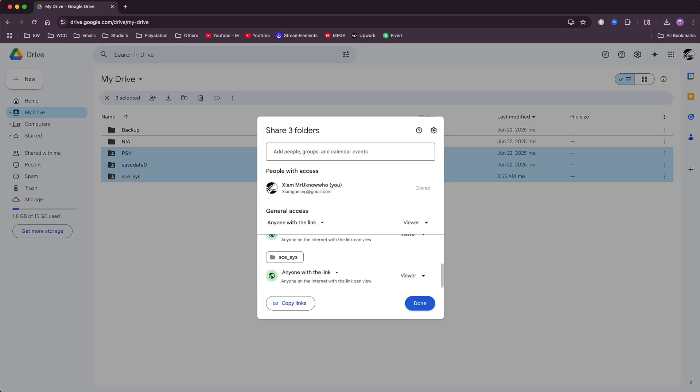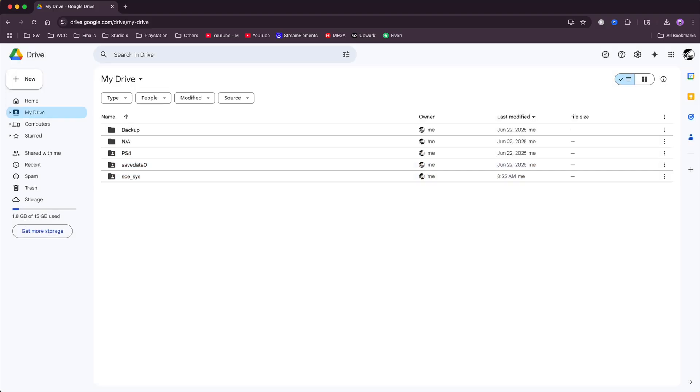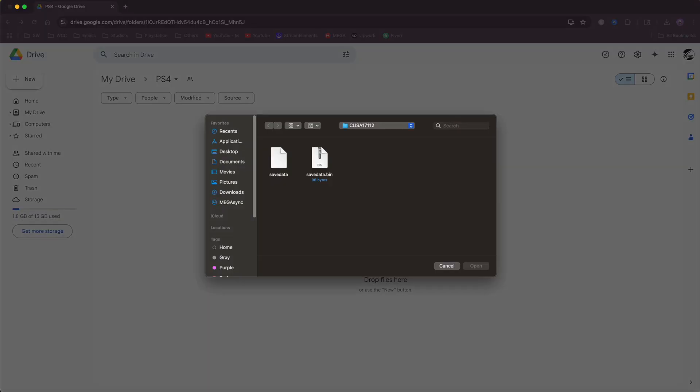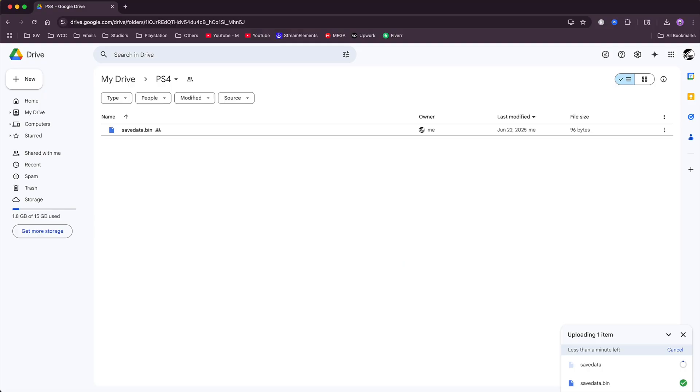At this point click inside of the PS4 folder, right-click your mouse and hit File Upload. Go to your fresh save, click inside of that save, and copy the save data and save data bin to the PS4 folder on Google Drive. The save is about 100 megabytes so give it a couple of seconds to upload. Once everything is done, click on My Drive to go back to the home screen.